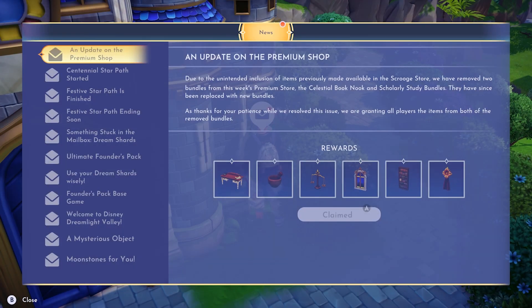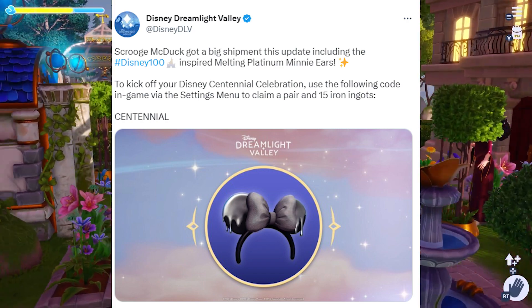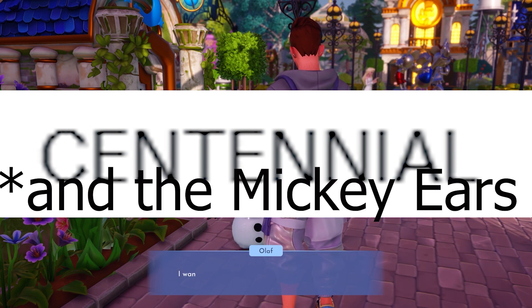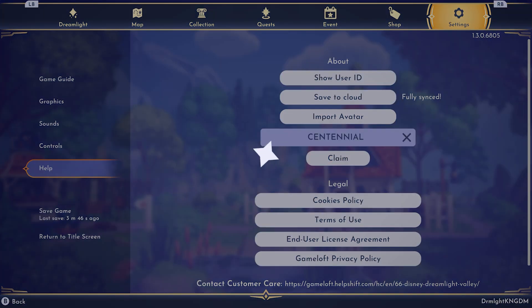So about that free iron. Today, while confirming that the 100th anniversary Mickey ears are in fact intended for Scrooge's shop, Gameloft shared a code that, when entered, grants players 15 free iron ingots. Go into your in-game settings menu and enter Centennial to claim your iron.